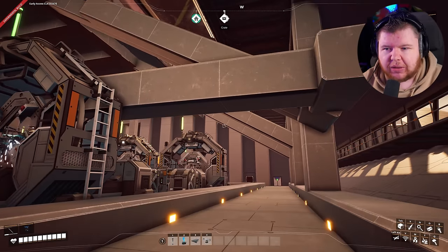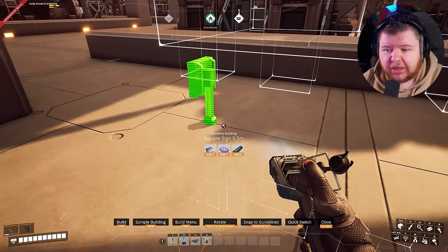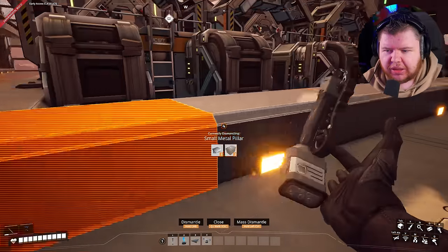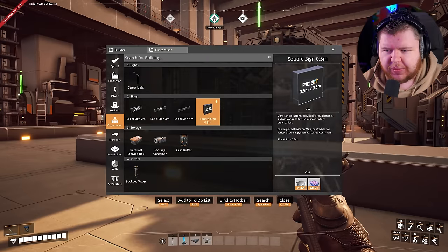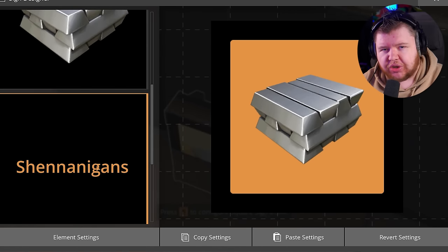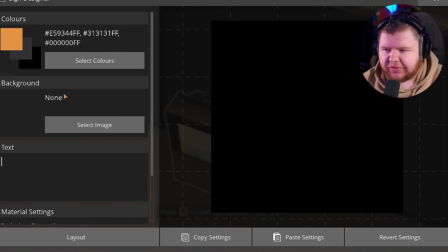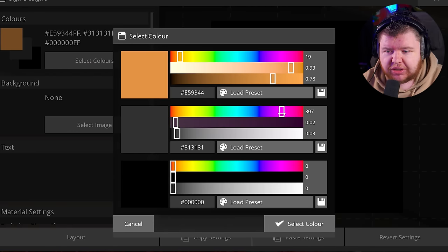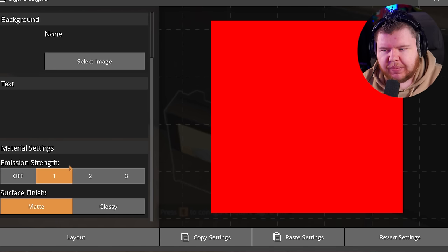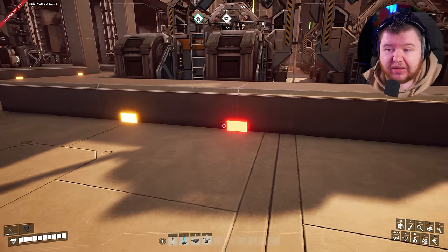Tip number three is signs. A couple of people asked about these — it's just a 0.5 meter sign. Go into Organizations, grab a Square Sign, aim it at your pillar and it snaps on automatically. Go inside it, scroll down, click Layout, go to Shenanigans, then go back to Element Settings and remove the text. Go into color settings, choose a color like bright red, set everything to bright red, scroll down and set Emission Strength to 3.